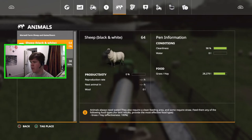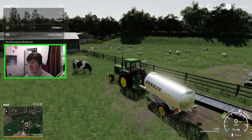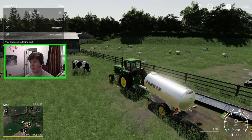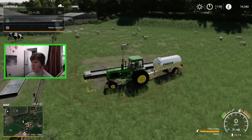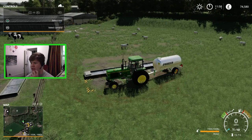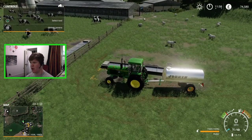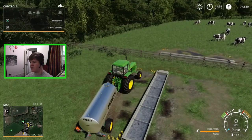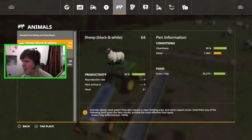Now we just need to deal with our sheep. Their water trough is just next to us. For whatever reason the sheep aren't taking as much water to fill — I've done one load and it's already over half full at 7,000 liters, which is a little bit strange. Anyway, sheep productivity is at 99%, so they're going to start producing wool at a good rate.